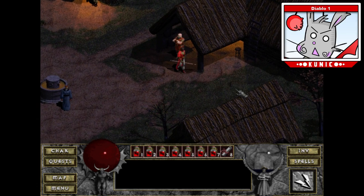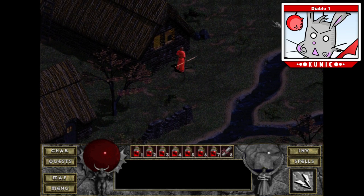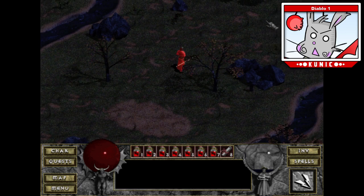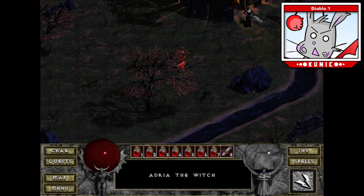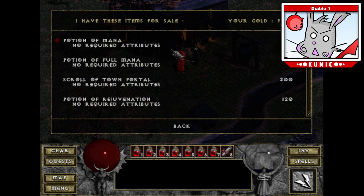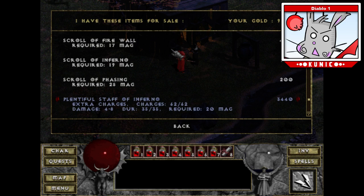You'll notice that only items in your inventory and not equipped will show up. That's nice so you don't accidentally sell something — it's more interface-driven like a console game. Let me refill the charges at Adria. Oh, there is a town portal! Let me see if there's a book of town portal. I'm trying to recall things off the top of my head from many years ago.